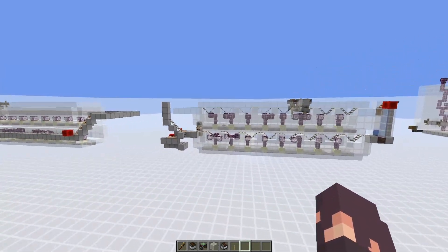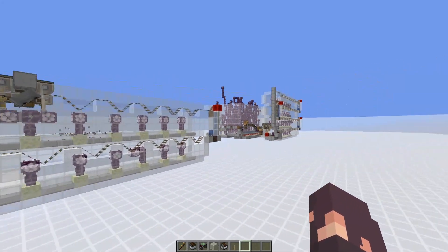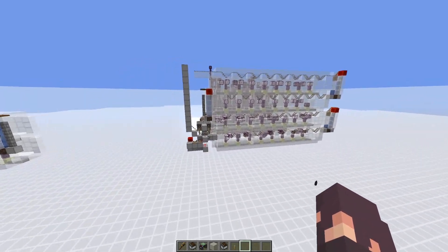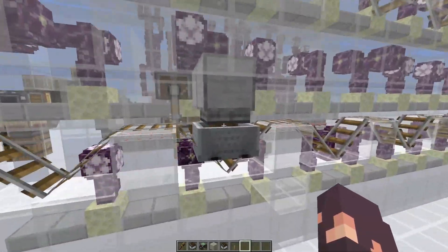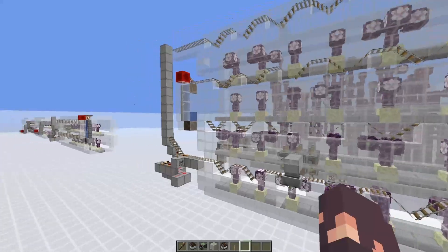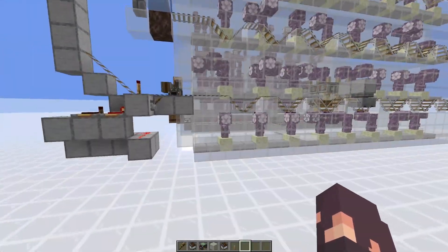The smaller one gets us about 300 chorus flower and chorus fruit per hour. The larger one is going to be close to double that, with 500 to 600 of each. It requires zero stress units and runs solely off of this minecart contraption that just goes back and forth all the way up, breaking all of the chorus flowers and replanting them so that they can grow a little bit more.